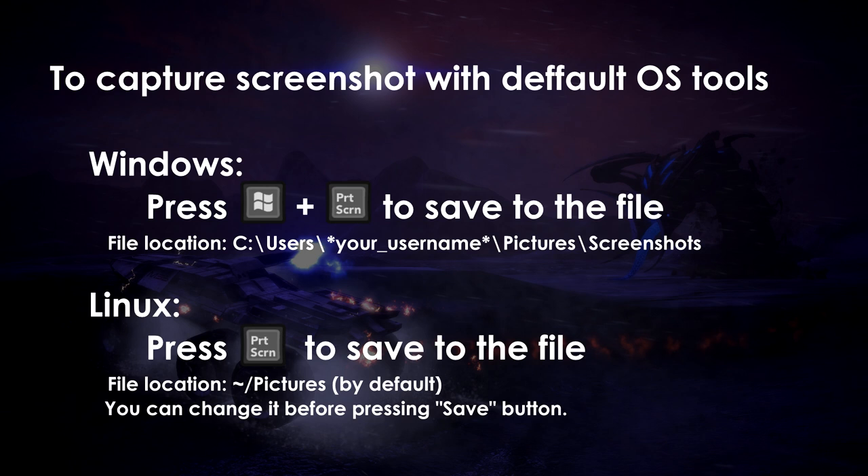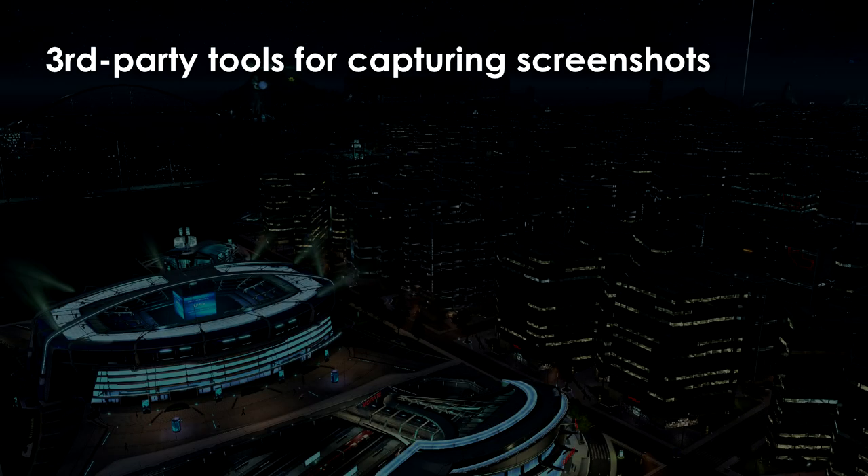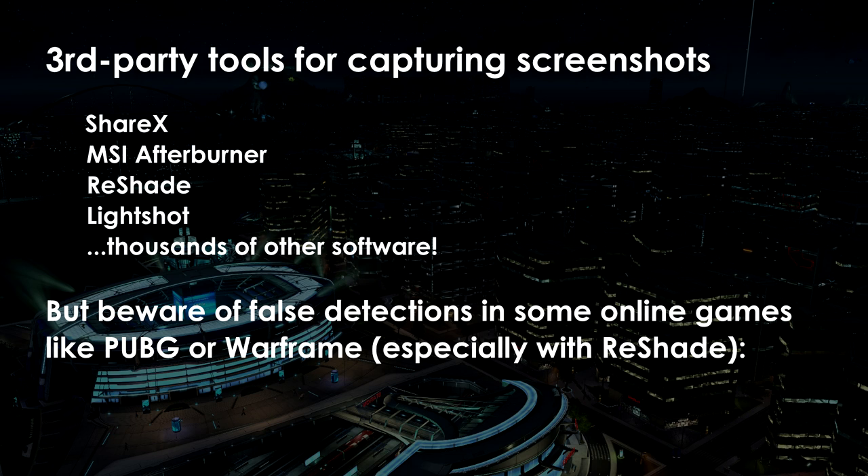Personally I don't use this feature, but from what I've seen the quality of captures looks good enough, and if you really can't use anything else, then it will be a good starting point. The other option is to use third-party tools for your captures. At first I was using Fraps, but it's even less relevant now than the print screen button. These days there are tons of free software that has a screenshot feature, for example MSI Afterburner or Reshade. But be careful — some of those programs can be falsely detected as cheats in several online games like PUBG.